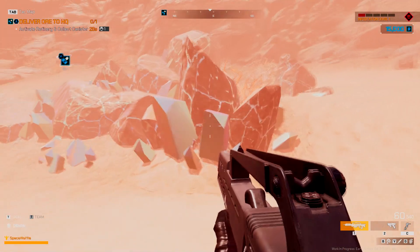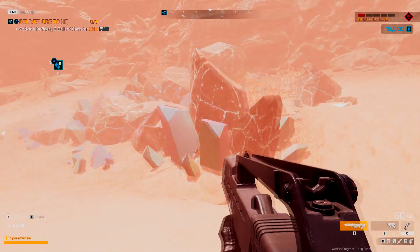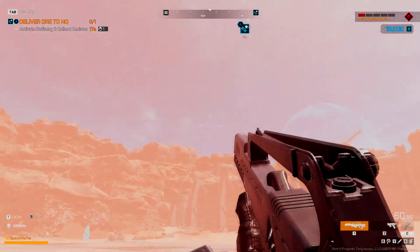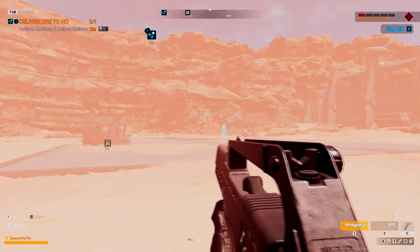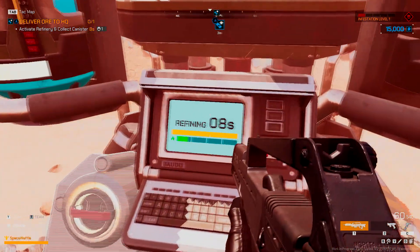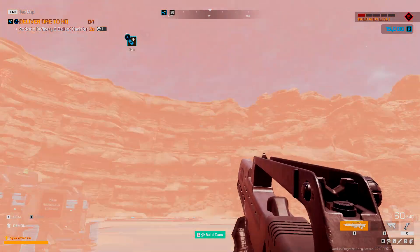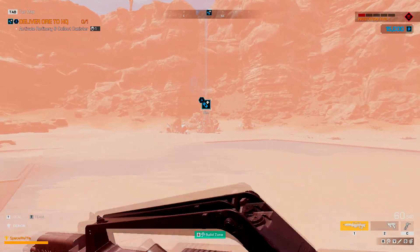So this is the blueprint - I get it, I thought they meant an actual blueprint, but that's what they mean. You have repair mode and place mode. Interact with the refinery to begin extracting ore. Refinery activated. This is cool, it looks really like the desert planet. Now pick up the canister from the stock on the refinery.